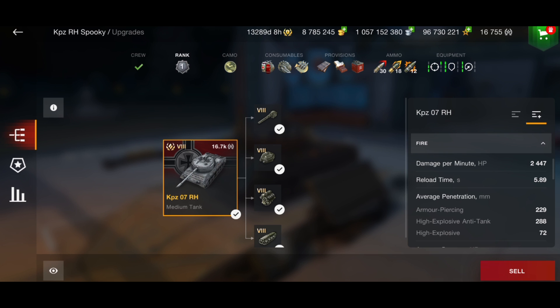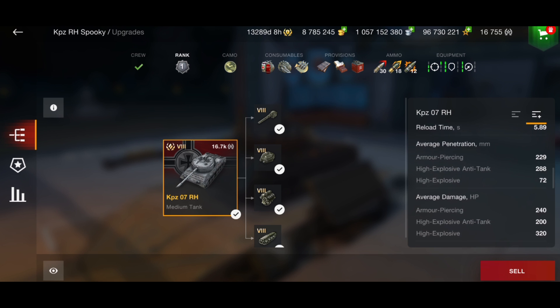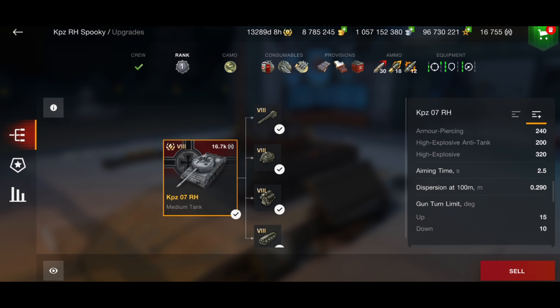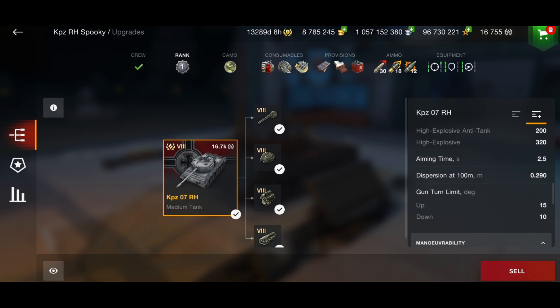Your penetration on the AP is 229 and on your HEAT is 288. Since it has HEAT, I would probably recommend running it with calibrated shells. Your HE also goes up to 72 which isn't bad at all. You've got 240 alpha on your AP, 200 on your HEAT, and 320 on your HE. Aim time is very good at 2.5 seconds and so is the gun dispersion at 0.290 - both of them are very very good. 2.5 aim time is insane.